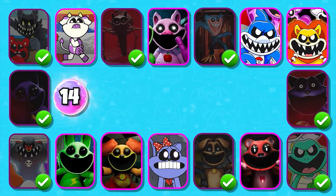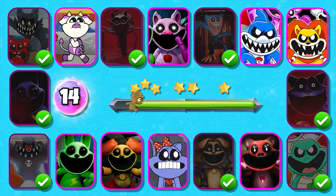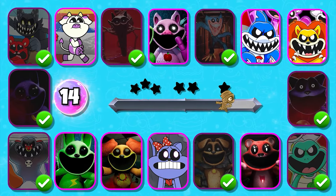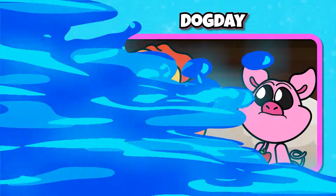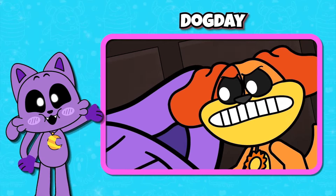Level 14. Can you guess this character by these emojis? Man, he fell asleep. It's okay, Catnap — we can play again later tonight.